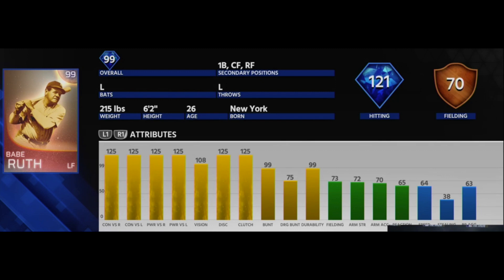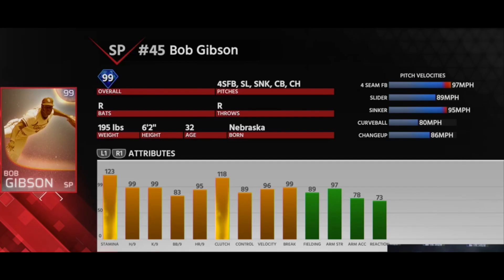In this one, we're gonna be talking about Immortal Players, which are the endgame rewards, the toughest players to get in the game, and how you get them. Right here you see three of the players they've already shown and their stats, which look absolutely ridiculous. We got Babe Ruth, Bob Gibson, and Vladimir Guerrero.